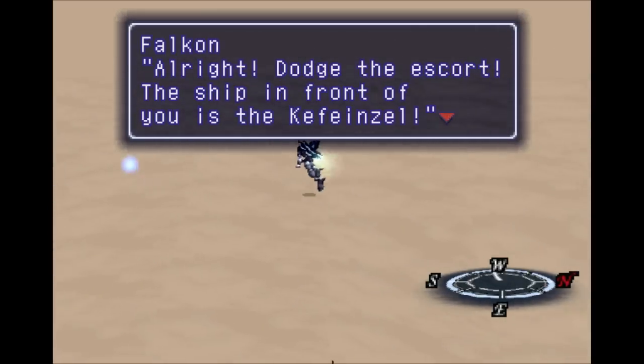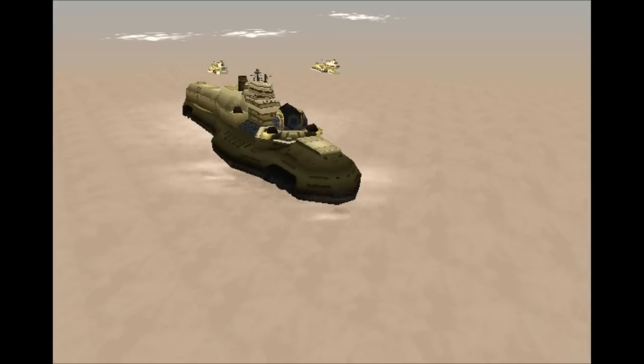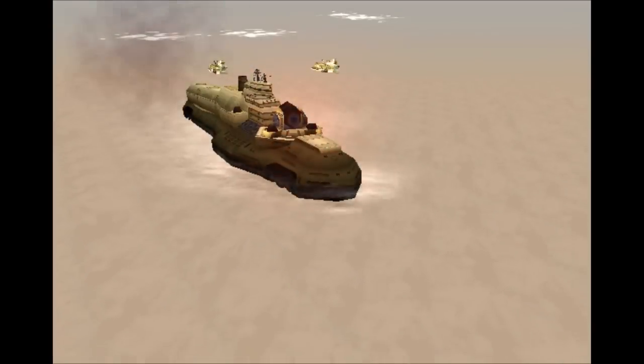Dodge the escorts. I got hit again. And there we go, just through to the other side. And then you'll find our sand submarine. Look at it bob up and down in the sand.